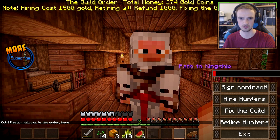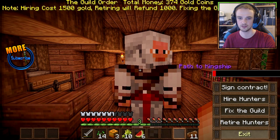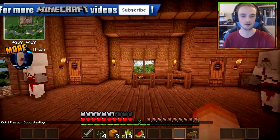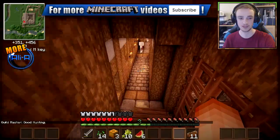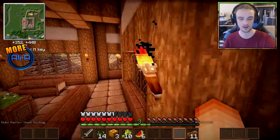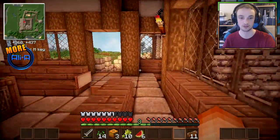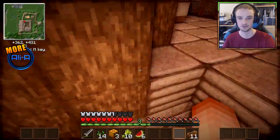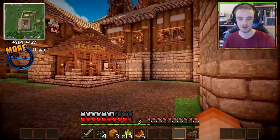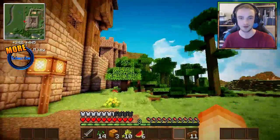Our worthy bar is very, very low, unfortunately. Hiring costs 1,500 gold — that's actually a lot. Fixing the guild costs 64 wood — none of that we have at the moment. At least we now know how far into the worthy process we are. If we actually bring back some villagers and find them on our mission, that does actually really help your worthiness. That is something we can definitely do.